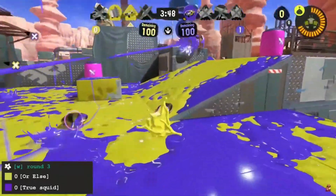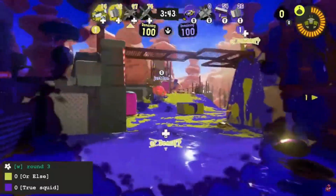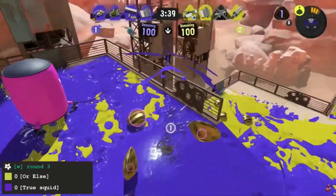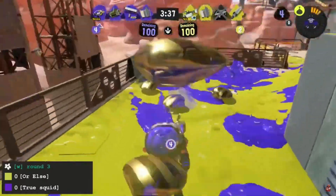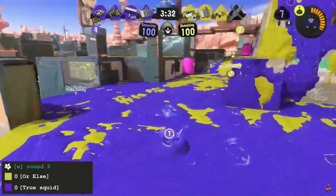Big scrap around this purple side ramp. There's a crab in place, just making it very difficult for Or Else to find a foothold. True Squid is backed up, but they're backed up into strong defensive positions, and it is very difficult to dislodge them from here. A bit of a stalemate for the time being.